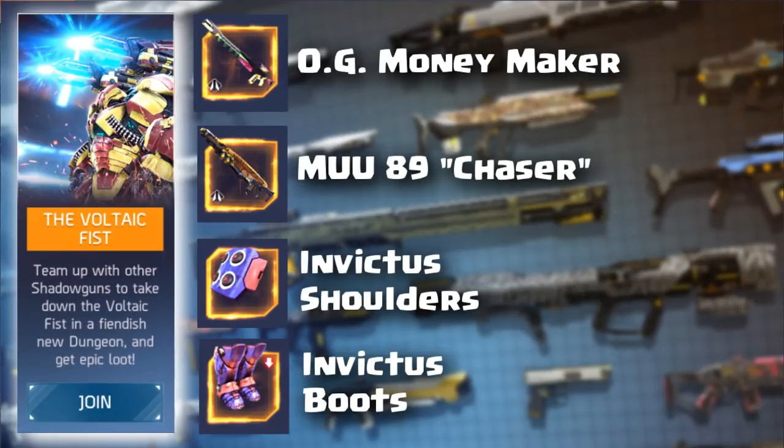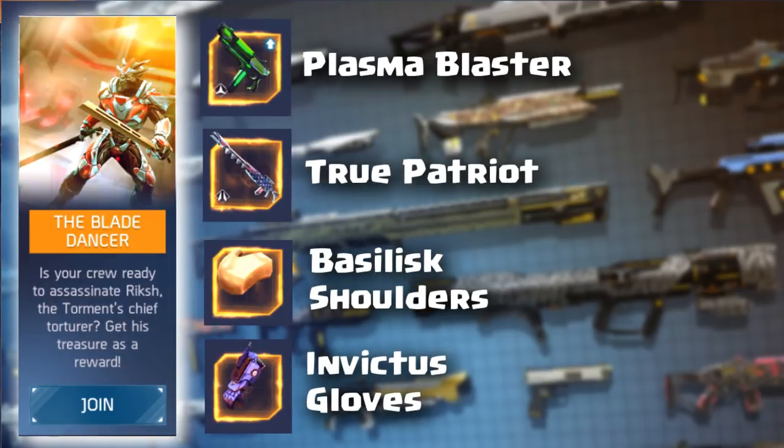In the Voltaic Fist dungeon, you now have access to the OG Money Maker sniper rifle. The Chaser 89 machine gun is still in Voltaic Fist, and you now have the Invictus Shoulders and Invictus Boots available there as well.